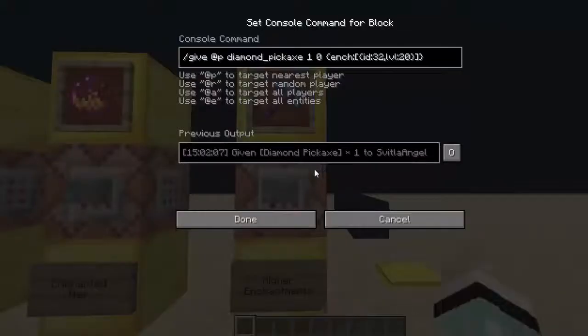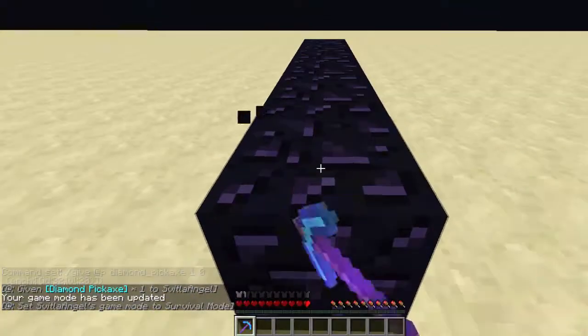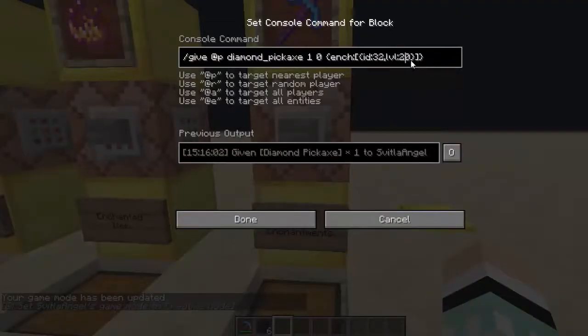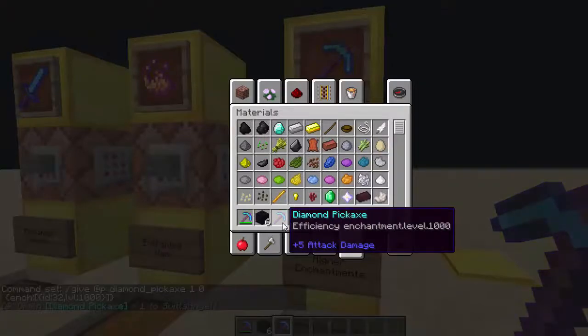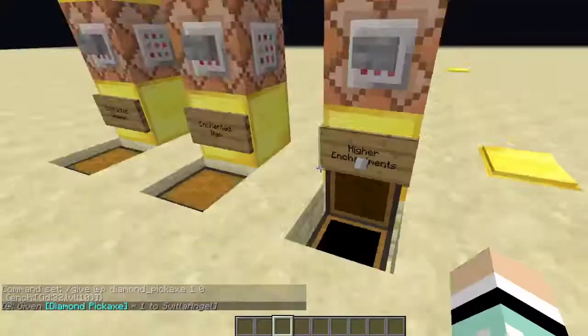Now the last one is doing higher enchantments. You just change the level in the command to however high you want - it can go up to around 1000. I'm going to show you Efficiency 20 here, and when I walk on this in survival it'll mine obsidian very fast. One note: if you use a level above 10, it'll display as 'enchantment.level.1000', but any enchantment level under 10 will display as a nice Roman numeral, which looks a lot better if you want it to look more legit.